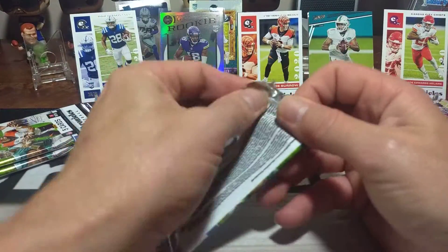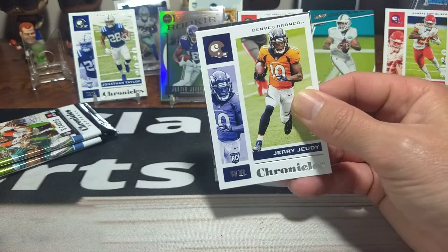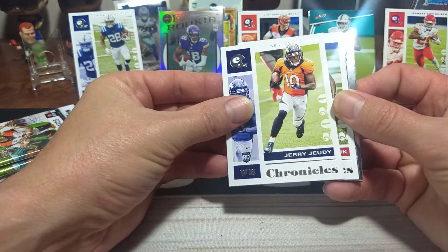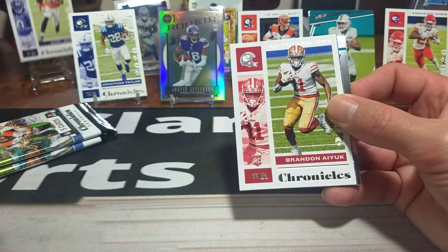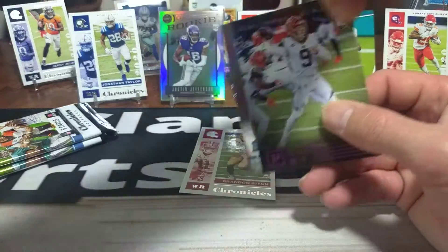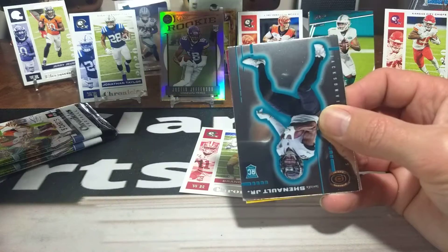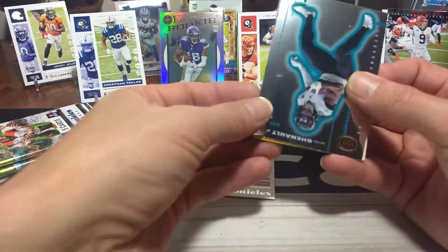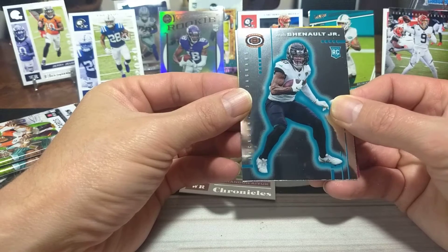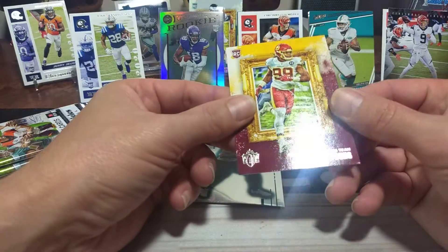Alright, let's see what we can get. Where's that Prism Black? Usually if we get two Legacy, normally you don't get a Prism Black, but we'll check and see. Jerry Jeudy. Another Jerry Jeudy. Another Brandon Aiyuk — I think there's like three of him. Another Joey B, and that is a pink — put him over Clyde. I like these cards as well. LaViska Shenault. Dinega, I think it is. And Chase Young.